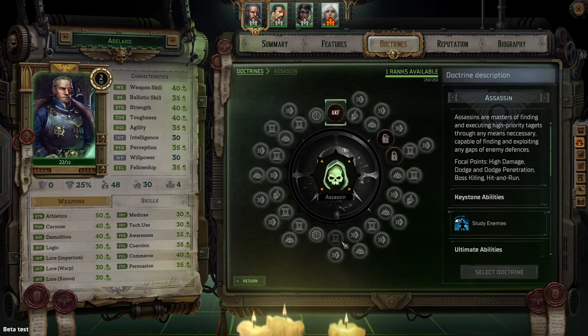Now, if we take a quick look at tier 2 doctrines, we'll see that they are basically the same as tier 1 doctrines, except that they give you access to different talents, abilities, and heroic acts and desperate measures. And at the fifth level of the tier 2 doctrines, you get an additional action point.